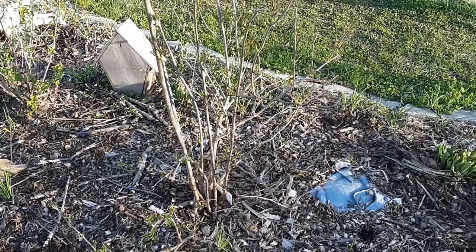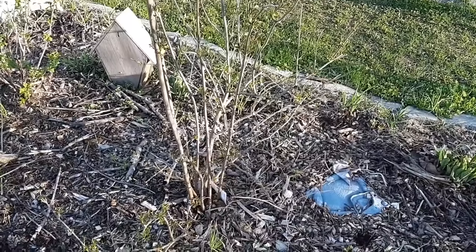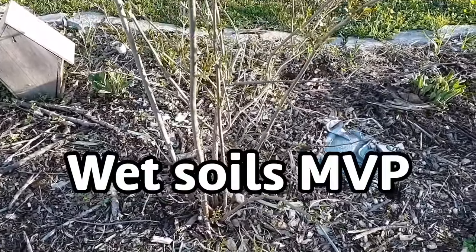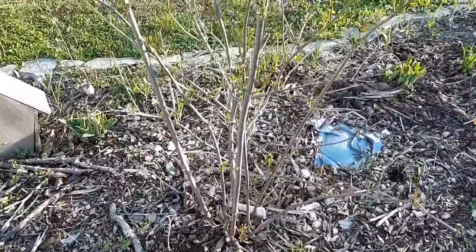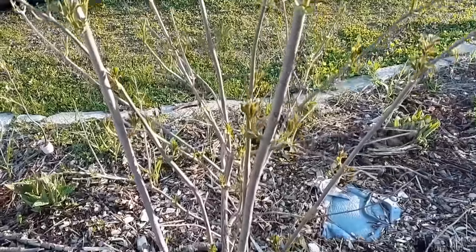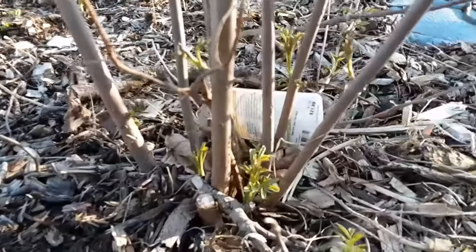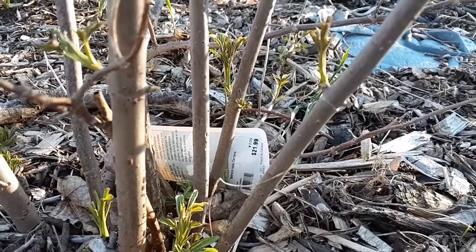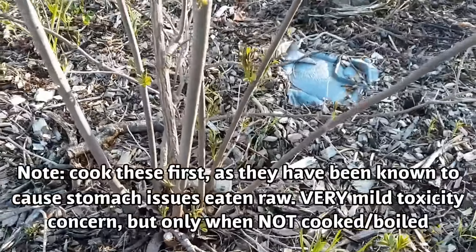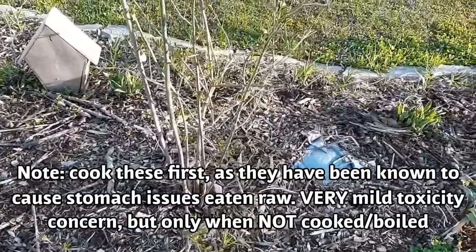Next up we've got elderberries. Elderberry is a great medicinal plant. Good luck getting any because the birds absolutely love them, but if you manage to get some they make a great syrup and a great jam. They're very tall bushes, so if you want a really lush forest look, elderberries can be where you go. You can get them on sale — this one still has the tag from four years ago: $21.99, and I got it end of season for two bucks. End-of-season auctions and clearance sales — that's where you want to go. Elderberry is a great option.